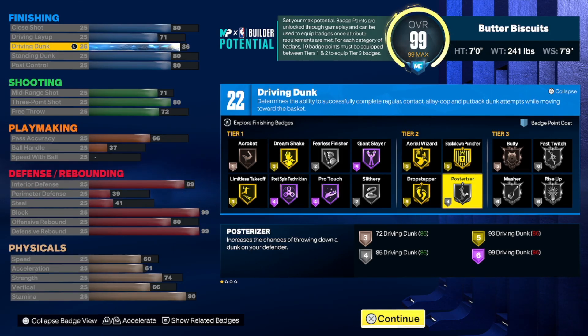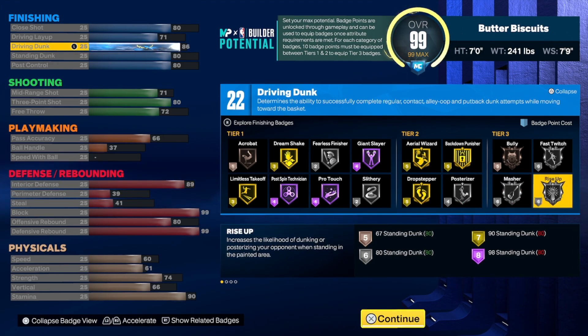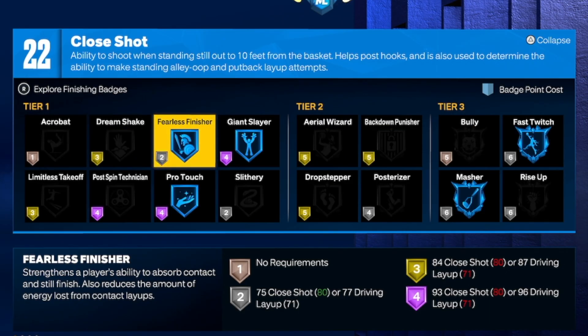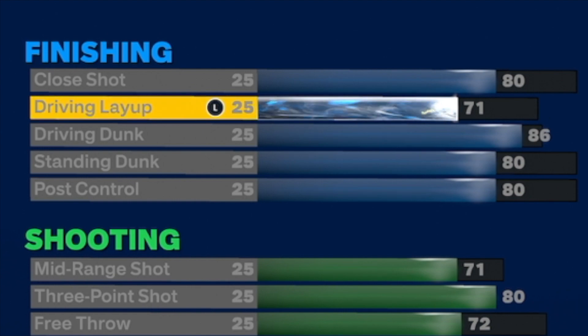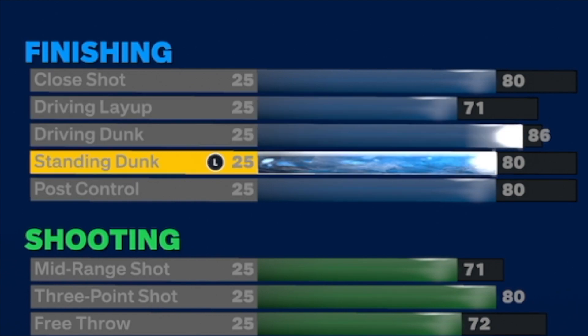You want to dunk with this build — you get a gold limitless takeoff with an 86 driving dunk. You also get a silver posterizer, which I personally think is just as good, if not a little bit less than the gold. There's also silver rise up, fast twitch, and a silver finisher. The finishing attributes are: 80 close shot, 71 driving layup, 86 driving dunk, 80 standing dunk, and 80 post control.